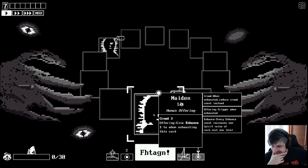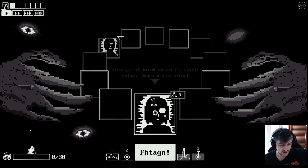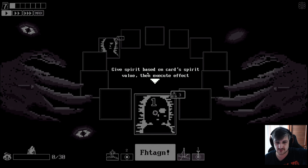Hello Sackman, welcome. So she can basically stay active even though we've used her, as long as she's got crowd. 'Offering - give enhance one to whom exhausting this card.' What? 'Enhance count increases one spirit value of card.' Give spirit based on card's spirit value, then execute effect. I think we have translation issues, so let's be honest.